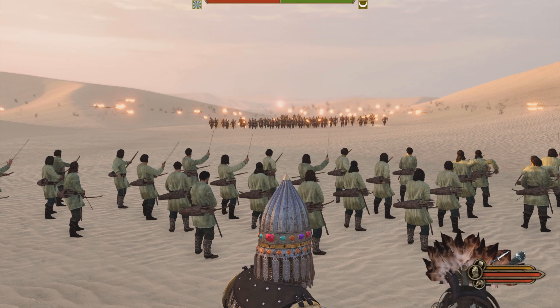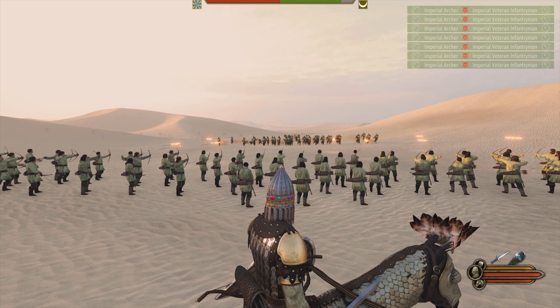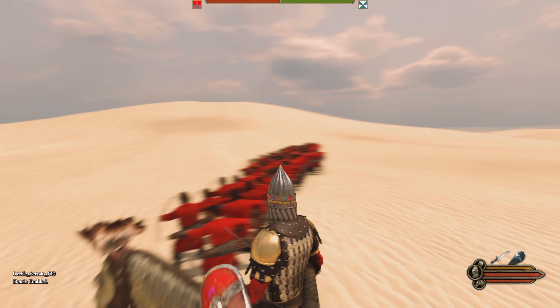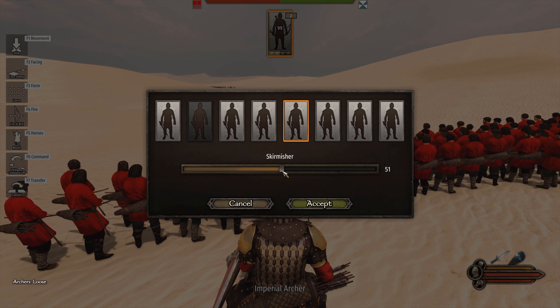Not everyone is shooting, right? What we can do to fix that is to separate them into different groups. They didn't all shoot. So put them in loose and then transfer them — F7 — to a different group. I'll chuck them in skirmisher. I'll split them in half.